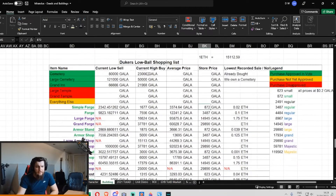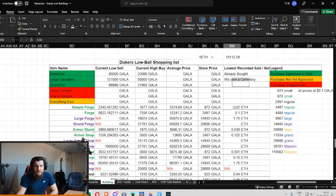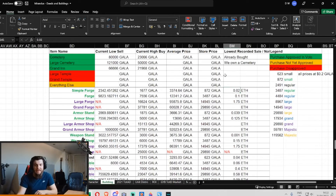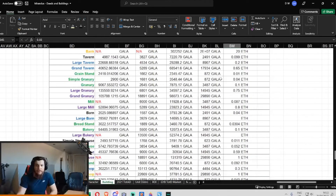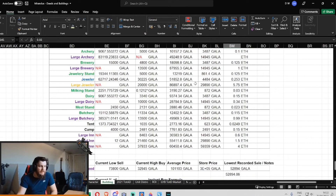There is one more thing: the lowest recorded sale. This is the cheapest that it has ever sold on the second-hand markets in recorded history. So 0.02 ETH — obviously given the price of 15,000 Gala per ETH, that would equate to 300 Gala. If you can get something at the lowest recorded price, that should instantly be a green flag in your mind saying this is probably a good deal. If you're buying it cheaper than anyone's ever bought it in history, anyone could see that to be a good deal.